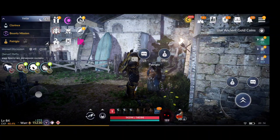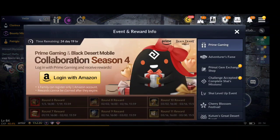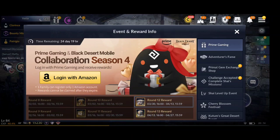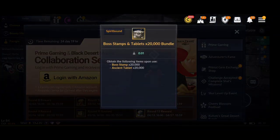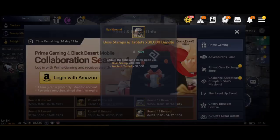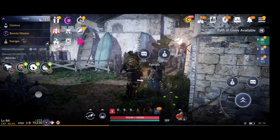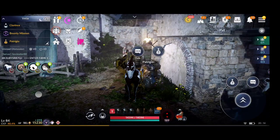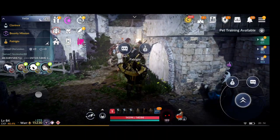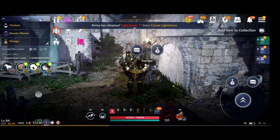Don't forget events - sometimes they give a decent amount of boss stamps. For example, right now the Amazon Prime event's last two season rewards give 20,000 boss stamps and 20,000 ancient tablets, then 30,000 boss stamps and 30,000 ancient tablets - that's 50,000 free boss stamps plus 50,000 ancient tablets. If you can, try a one-month trial of Amazon Prime to get those rewards.